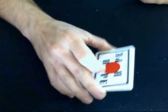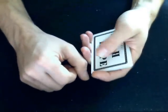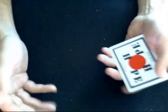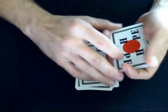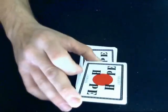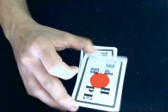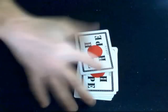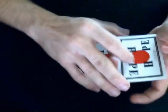What you do now is I'm going to spell out your name first. I don't know what your name is, but we'll use the name Dave. I'll spell it out: D-A-V-E. You spell out your name, whatever it is. And I take the rest of these cards and place them on top. Now we're going to put me in this, and we're going to spell my name, Victor: V-I-C-T-O-R. Drop these cards on top of there.